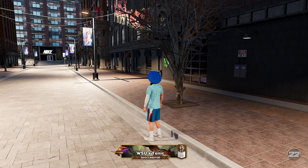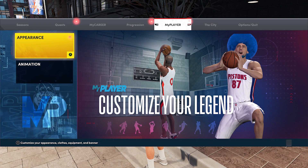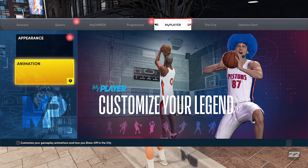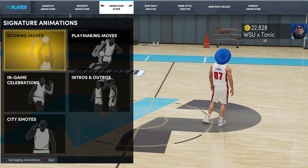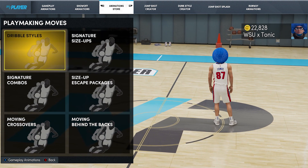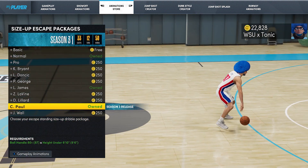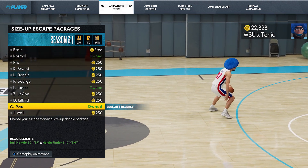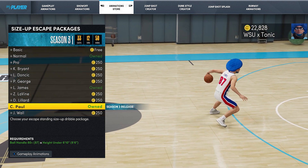What is up, you guys. In season three they added one new signature size up escape in NBA 2K22, and that is the Chris Paul. Now Chris Paul in real life, he's a pretty decent dribbler. He's not really known for his flashiness, but he is known for his efficiency. He never really turns the ball over, and we all know how crazy of a mid-range specialist he is. If he can get that pull-up jumper at the free throw line, that is almost going in 100% of the time. But we're gonna be testing out this new size up escape.